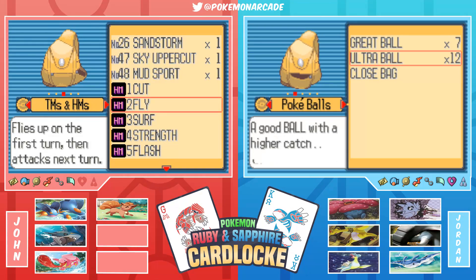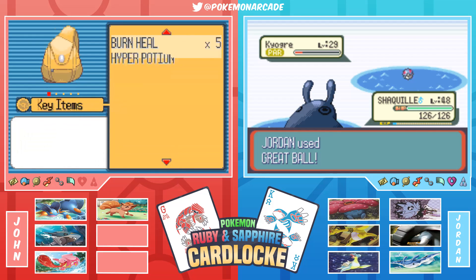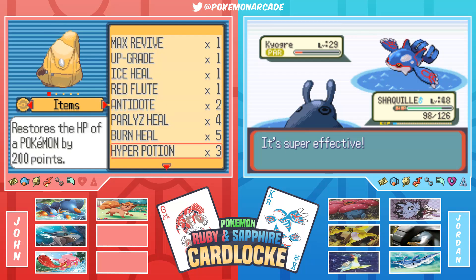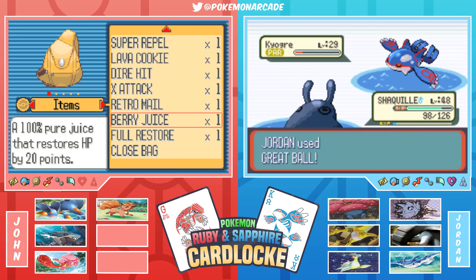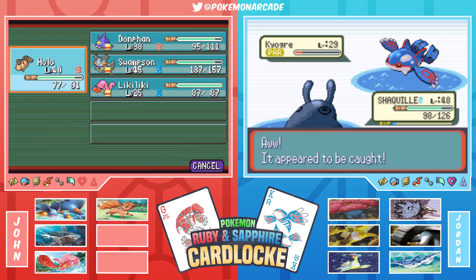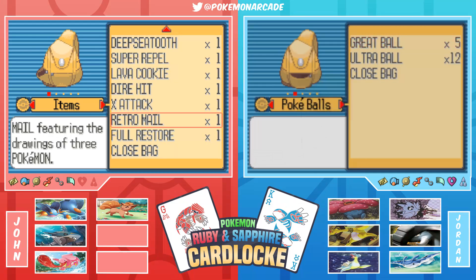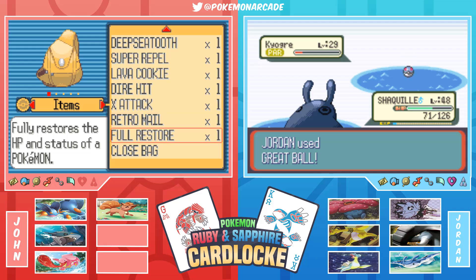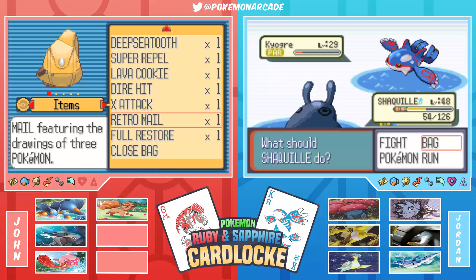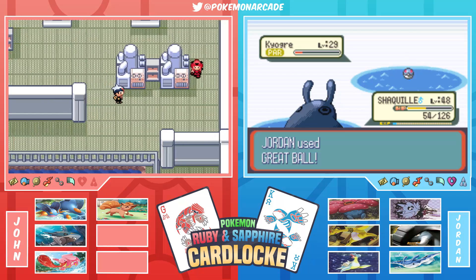It's framed as Kyogre versus 'not Kyogre.' Jordan throws every ball at Kyogre. They joke: instead of 'John does the base, Jordan surfs,' it'll become 'John does the base while Jordan spends the whole episode trying to catch a Kyogre.' Things aren't looking good - only getting one shake consistently. The catch rate for legendaries is really low.